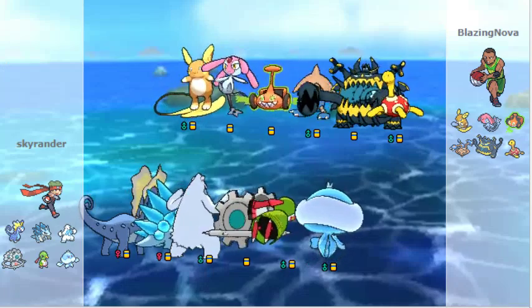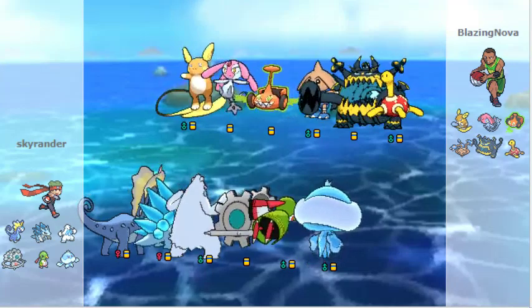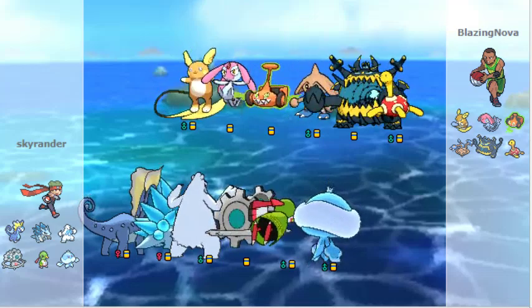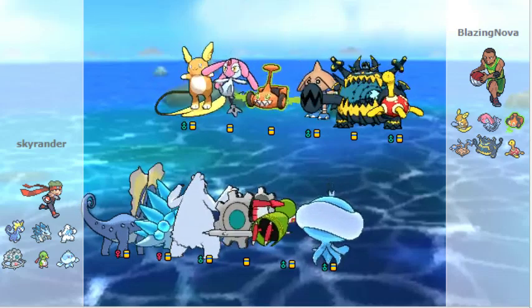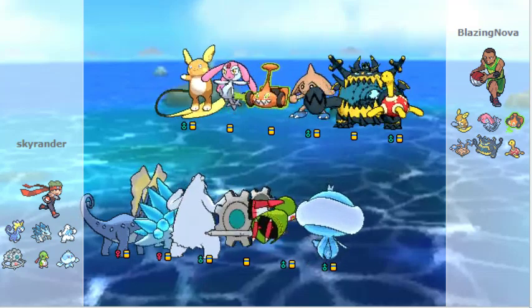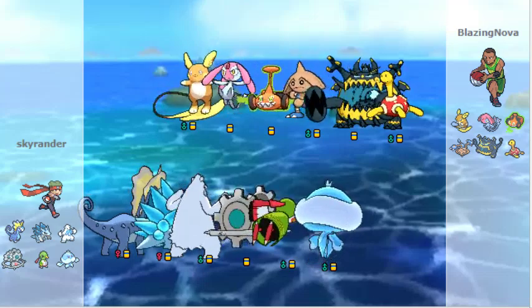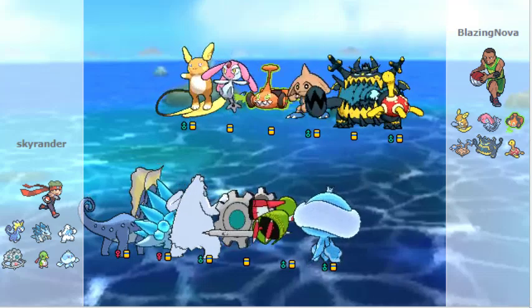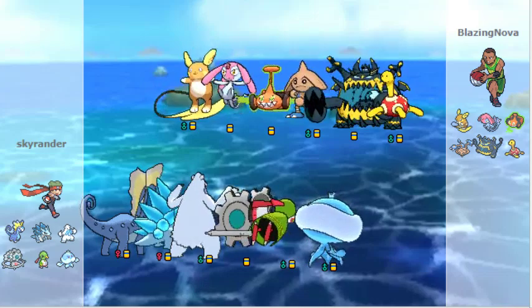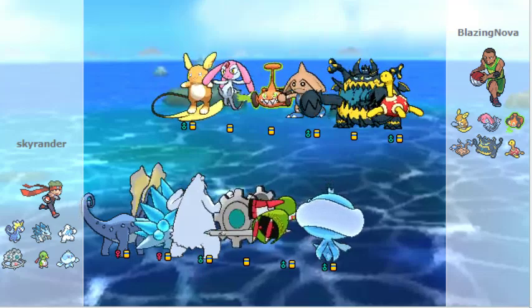Blazing Nova has yet to start. The team structure should give away that it's a Hail team — you want to see both Sandslash and Beartic. One thing that should be said about both Beartic and Sandslash is that they can afford, with Life Orb, to run a special set. It's very unconventional, but Beartic has a very broad special move pool and actually has 70 Special Attack. So a Life Orb variant would not be out of the question.